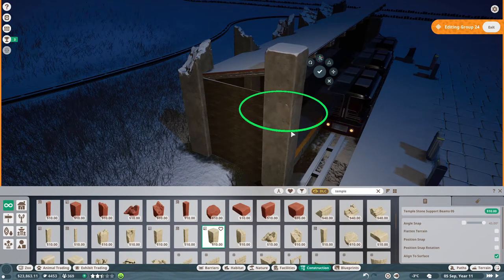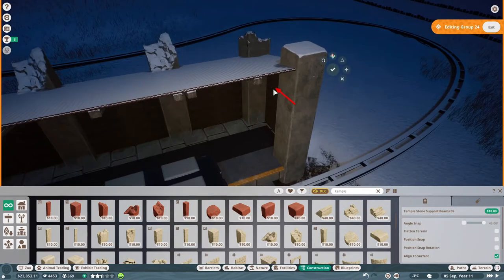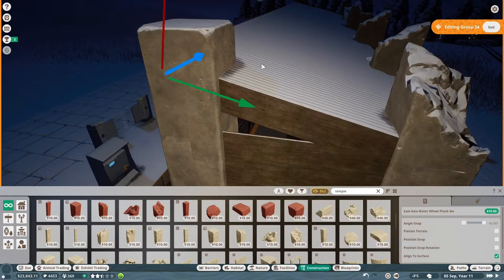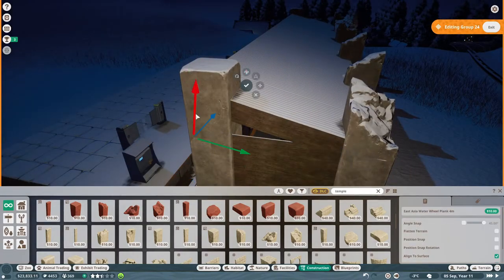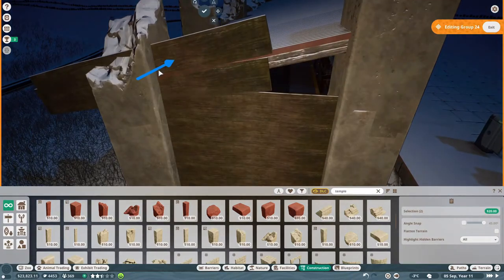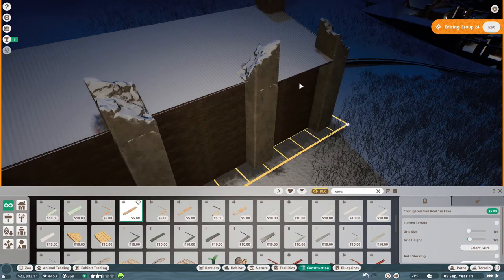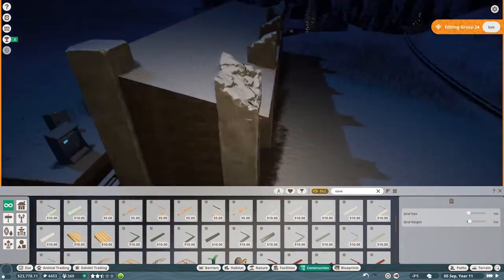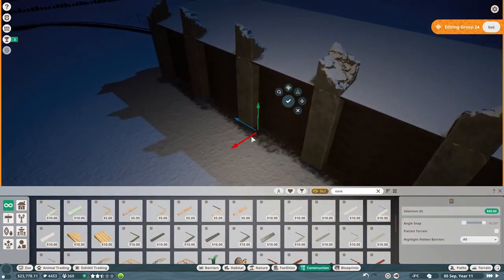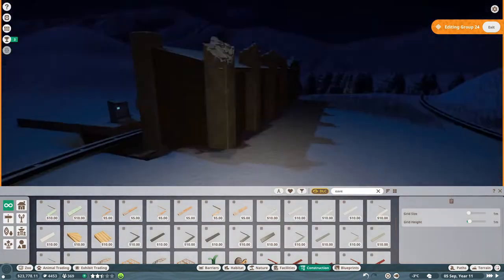I also wanted to try something different instead of using walls, and it adds a really nice dimension against the thickness of those stone supports. This is pretty much it for the station — we'll put in a few trims, advertising hoardings, and exterior fencing, but the station surround itself is going to be as simple as this. I don't want to do too much more; I think it looks good and leans into the theme we're going for.